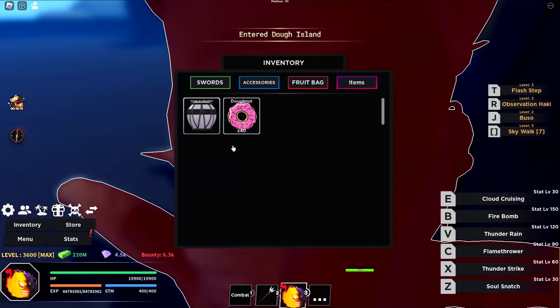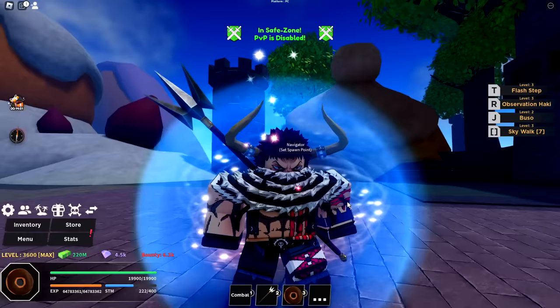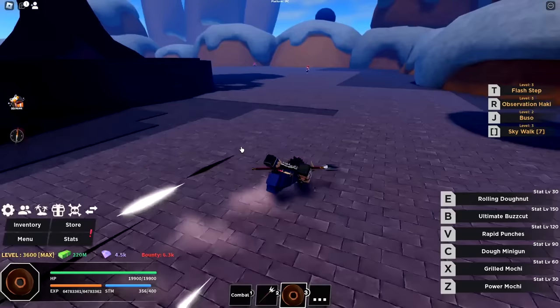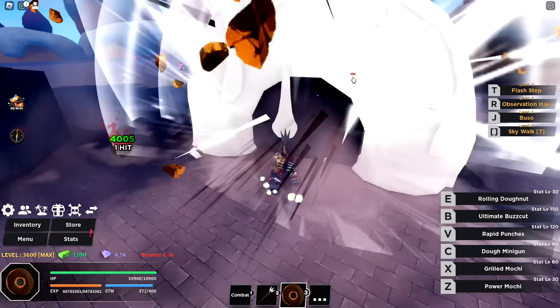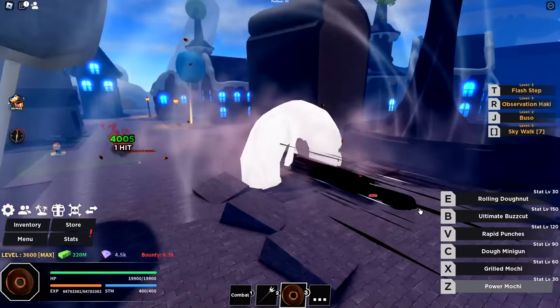Now let's use the mythical Dough Fruit. Six abilities total. First is Power Mochi — does a punch for 4,000 damage. Then Grilled Mochi — another 4,000 damage, and it gives a new fist model with a hockey mix with fire — that looks awesome. Next is Dough Minigun — 8,800 damage and it has incredible range. I can aim all the way across the map. That is some insane range — I like that one a lot.